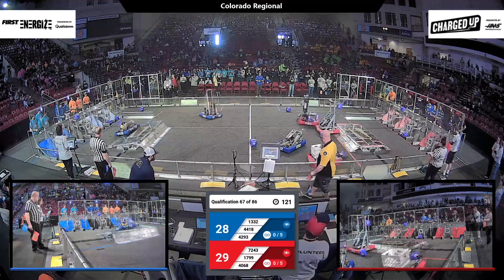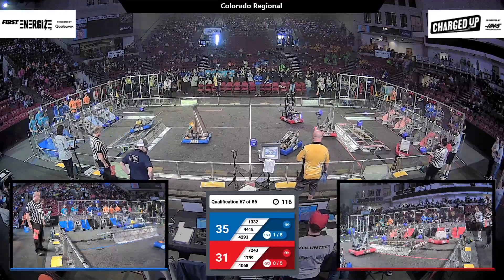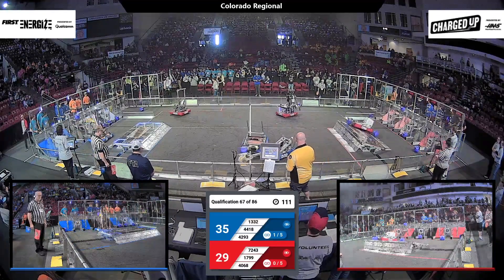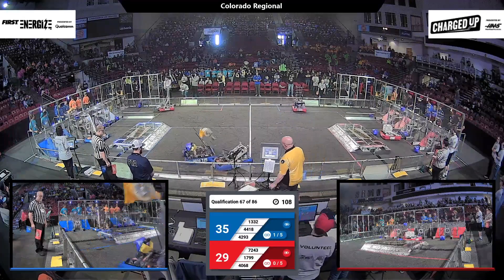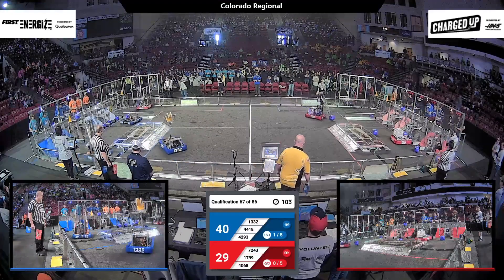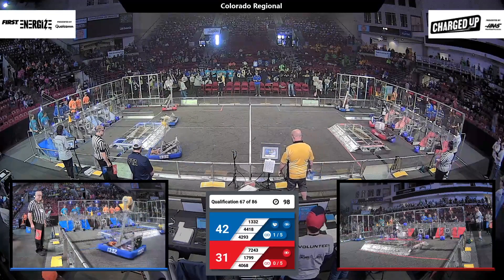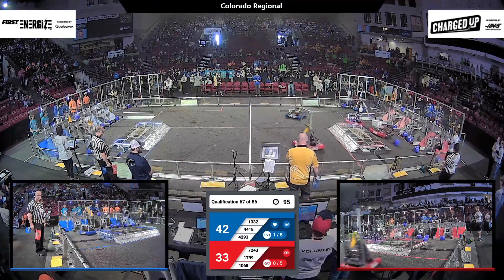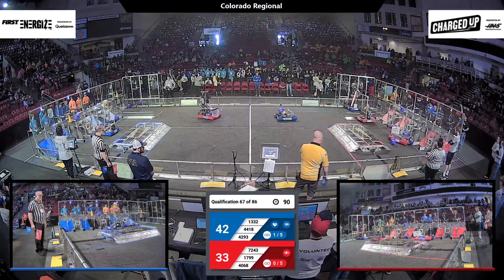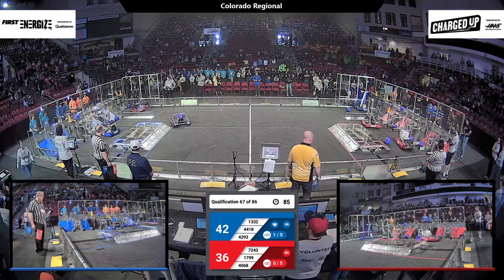4418 Team Impulse driving right over their charger station and pushing cubes into the lower grid. Those lower grids give them one link point. 4293 Komodo, they're trying to get lined up in the loading zone to grab hold of a cone from the human player.